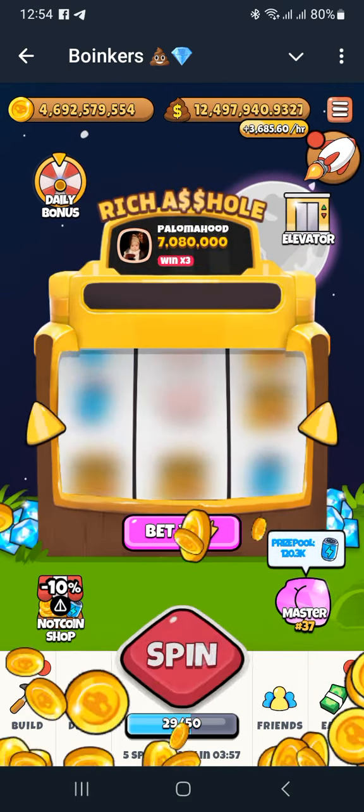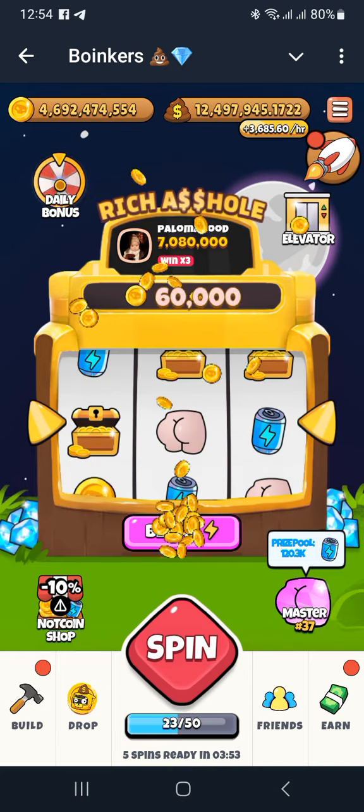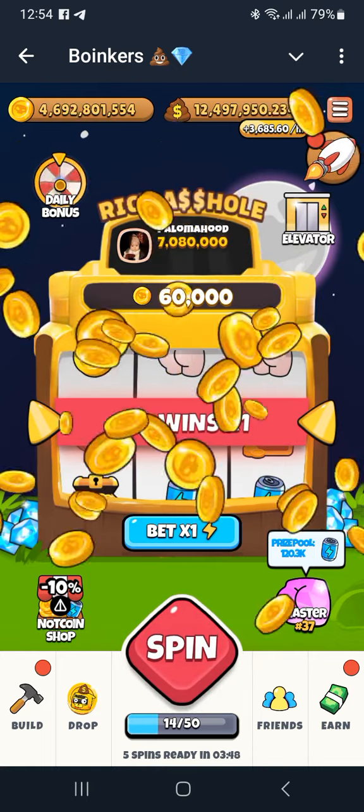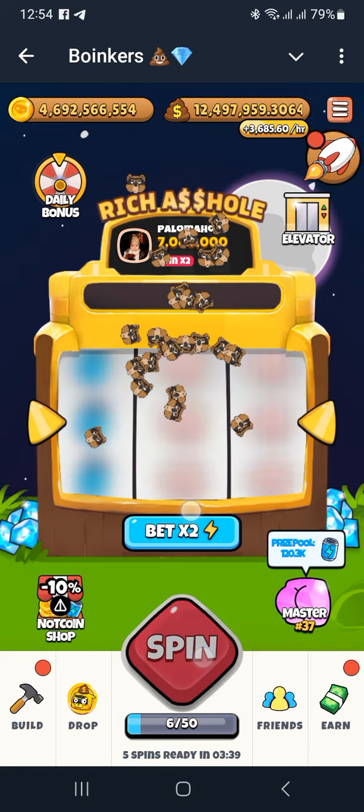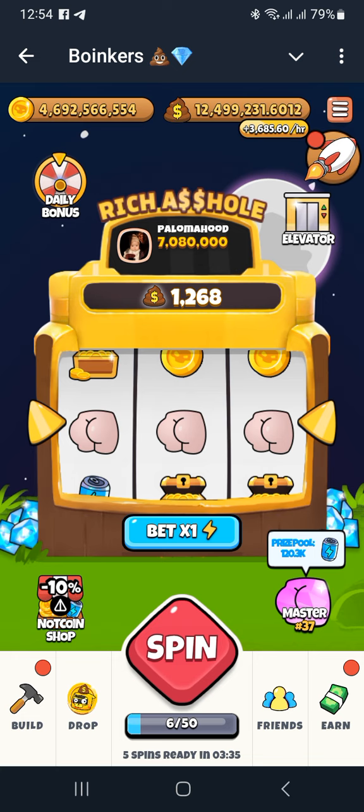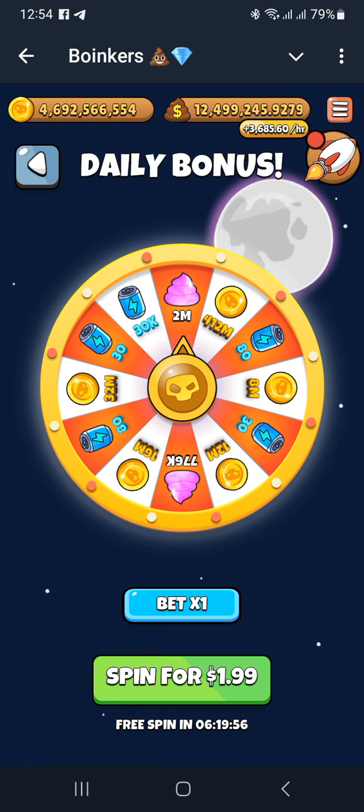You can increase your earnings by using the bet multiplier — times one, times two, whatever — and you can tap them concurrently on the fly. The next thing is the Daily Bonus. We have the free version: every 24 hours you get one free spin. If you want more, you can pay some dollars to get additional spins. When you come here and click Spin, it's free — the value you get will be accumulated at the top left.